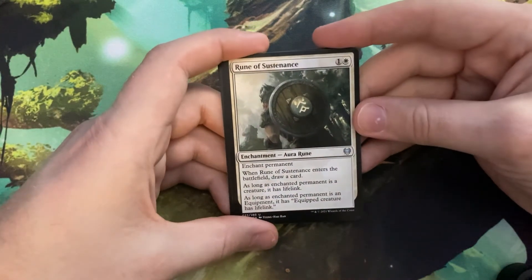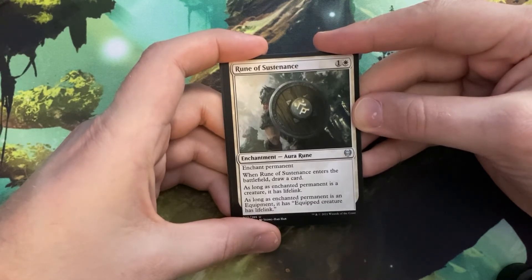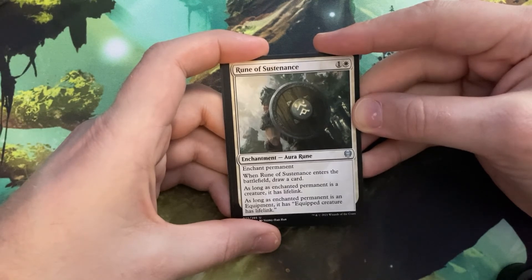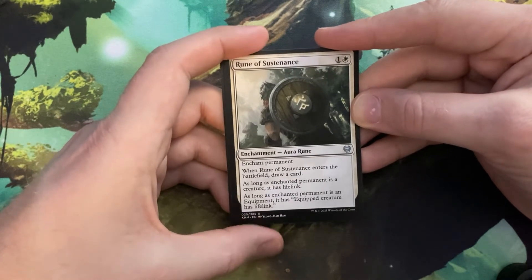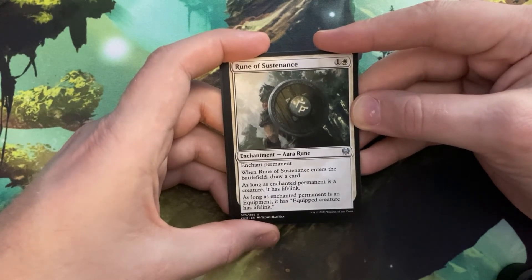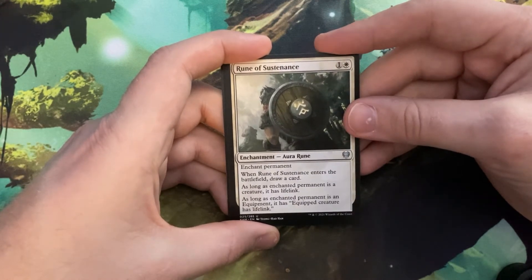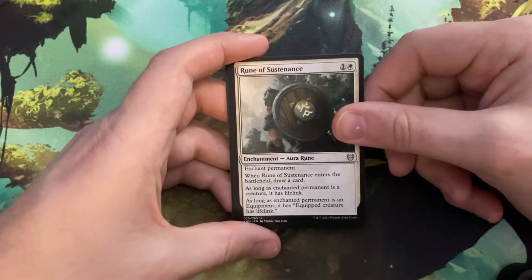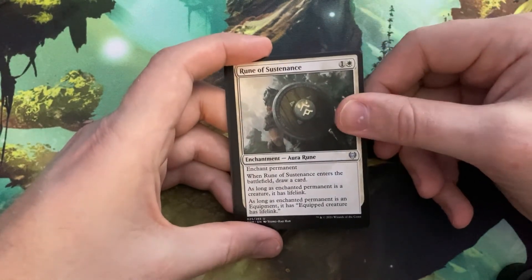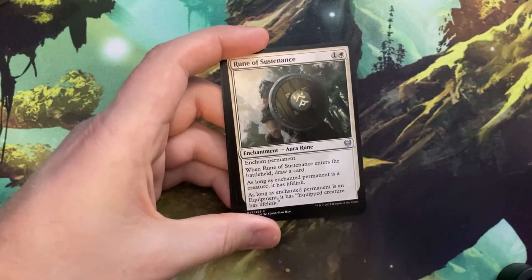Our next card is Rune of Sustenance — one and a white, another Rune. Enchantment, enchant permanent; when it enters the battlefield, draw a card. As long as the enchanted permanent is a creature it has lifelink, and as long as it's equipment that equipment has 'equipped creature has lifelink.' So the white one is lifelink, the blue one is flying — the black one's probably deathtouch and the red one's probably haste or something. I like these Runes, they're cool — and those were all commons.